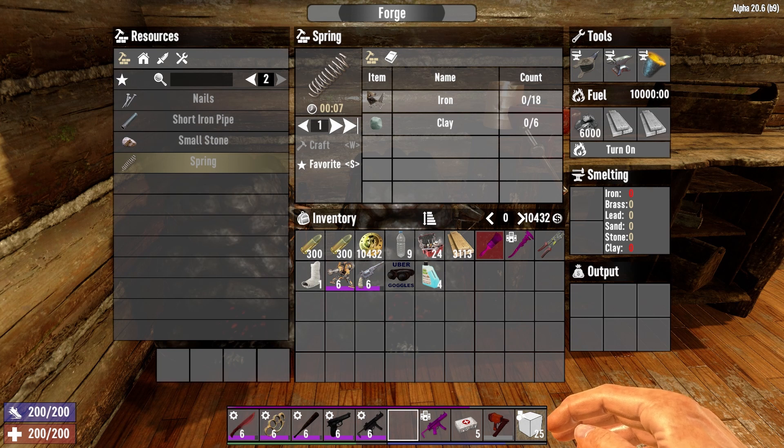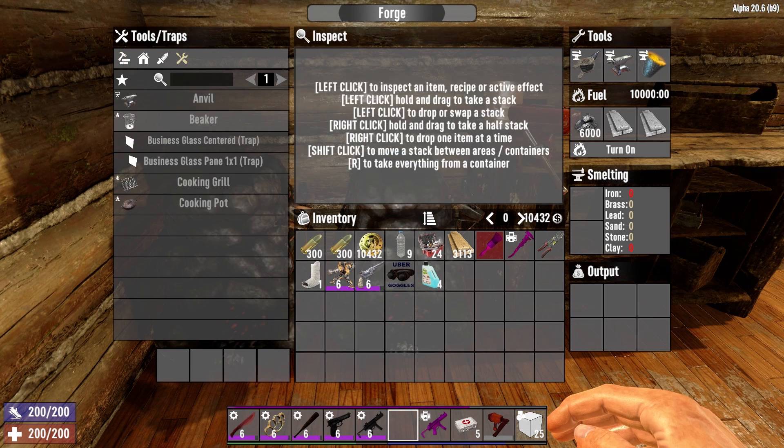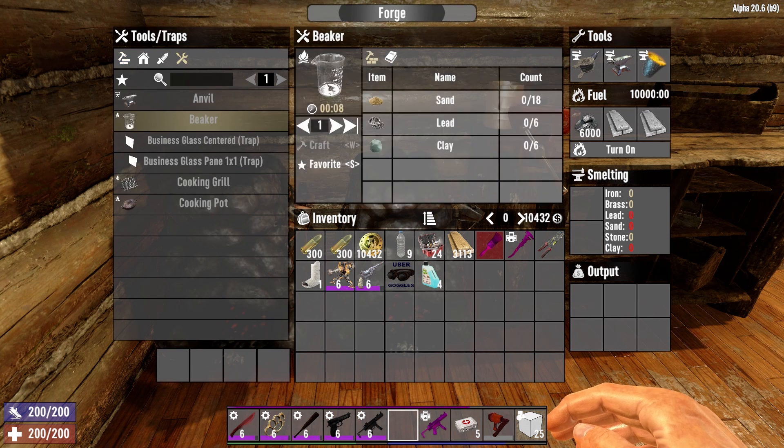The next item you can craft using this mod is over in tools and traps — a beaker. You can now craft a beaker in the forge, just with some sand, lead, and clay. So now you can make all the campfires you want and not worry about having all the tools to make it fully functional. You can now craft the cooking pot, the cooking grill, and the beaker all at the forge — so make as many campfires as you want and place them all over the place.